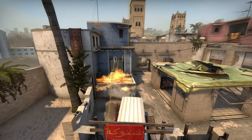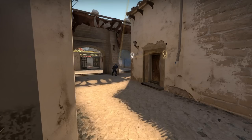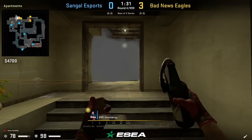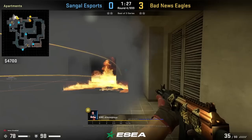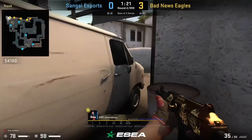B and E have an execute on B where they molly the balcony, and they use this molly to land a smoke that gives them cover to get out towards Van. After throwing the B apartment lurk smoke, Synopsy is just going to throw a molly towards the balcony, and then once the smoke lands, he comes out with the flashes towards Van.